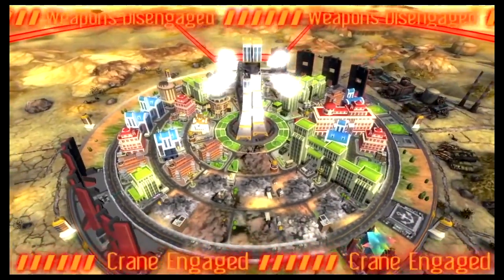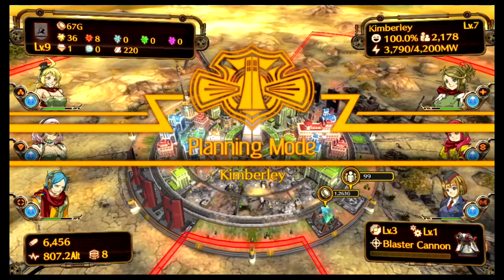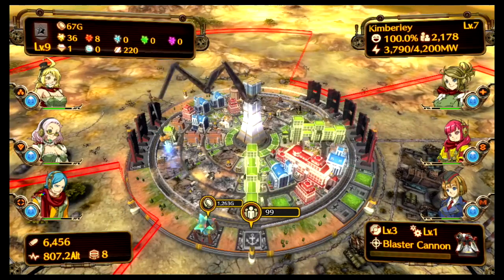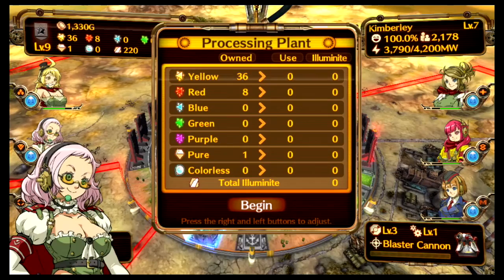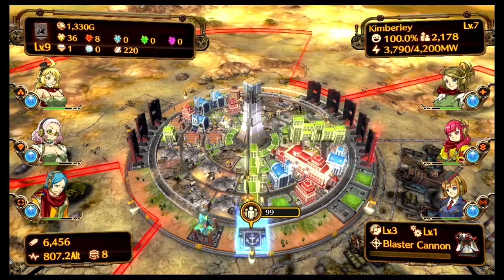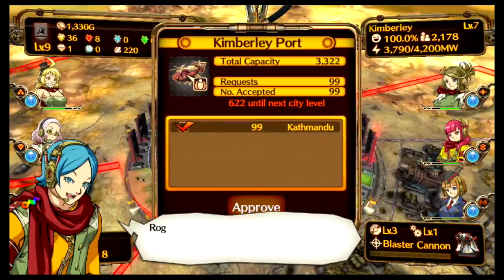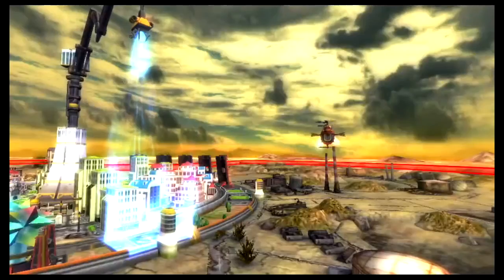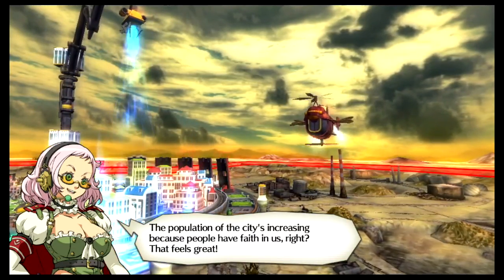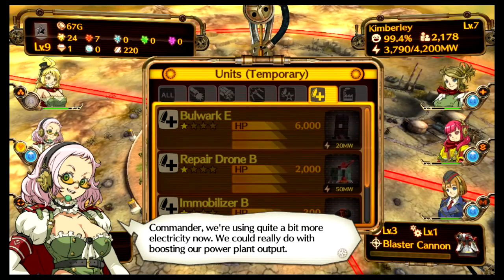There are two parts to Aegis of Earth: city building and defending. In city building, you arm your fortress, collect taxes, and take in new residents. Each city has a happiness meter that you can boost with well-executed missions and certain buildings like a water park and a shopping mall. Higher happiness means more residents, more taxes, and higher city levels. Higher city levels allow better expansions such as boosting city HP and empowering ultimate strike weapon damage, also known as a USW.